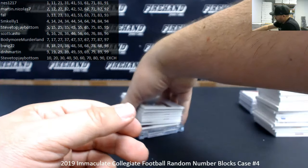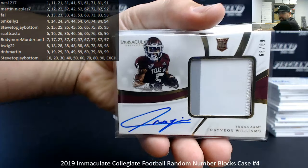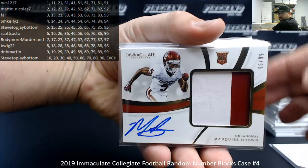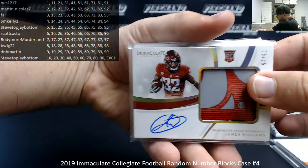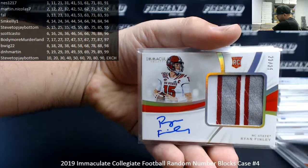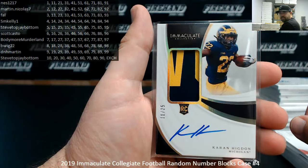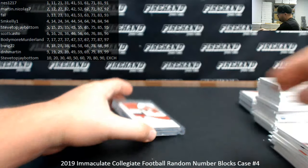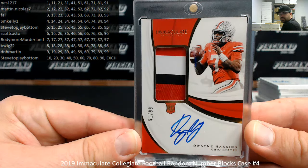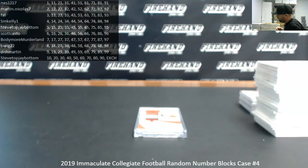Finally, your RPAs. Jumbo RPAs: number to 99 — Travion Williams, Marquise Brown, Justice Hill. Number to 25 — James Williams, Trace McSorley, Ryan Finley. Got a couple of regular RPAs — number to 25, Karan Higdon and Josh Jacobs. And a base RPA to 99 — Dwayne Haskins, 51 of 99. That'll do it for the break, guys. Thank you again for watching and joining, and congrats to all of our lucky hitters. Until the next one, thank you.